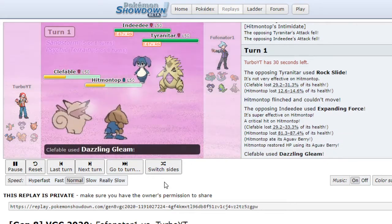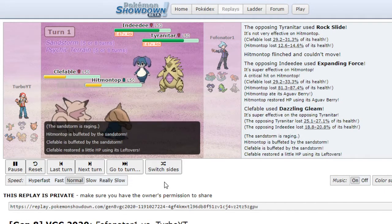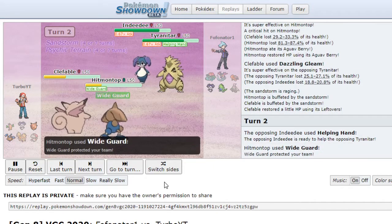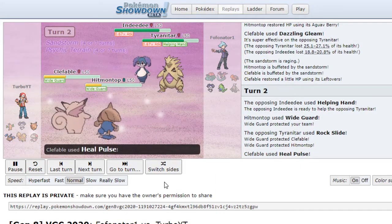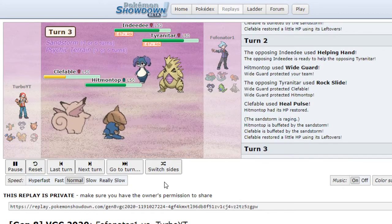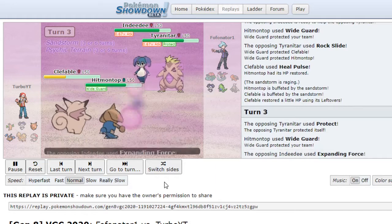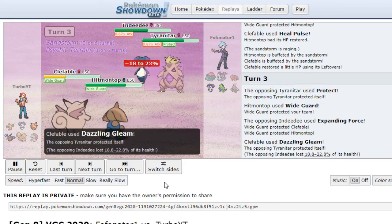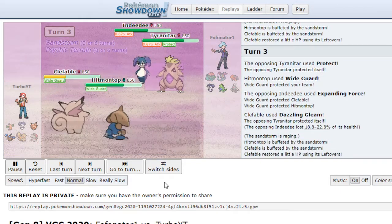But we have our Berry so we survive the sand. No Weakness Policy for Tyranitar. Helping Hand, Wide Guard — Wide Guard is so good. Heal Pulse, and we got those Leftovers. They Protect and I Wide Guard — that Wide Guard protects us from Expanding Force. We use Dazzling Gleam, so we're safe.